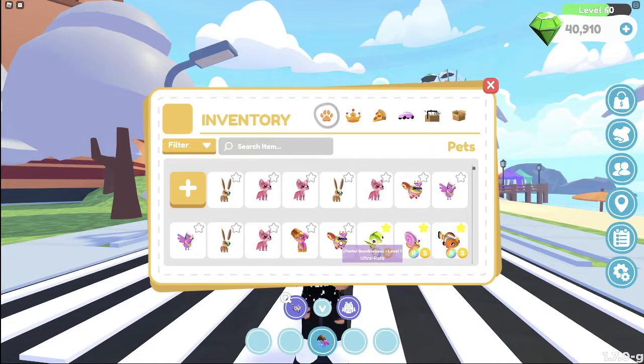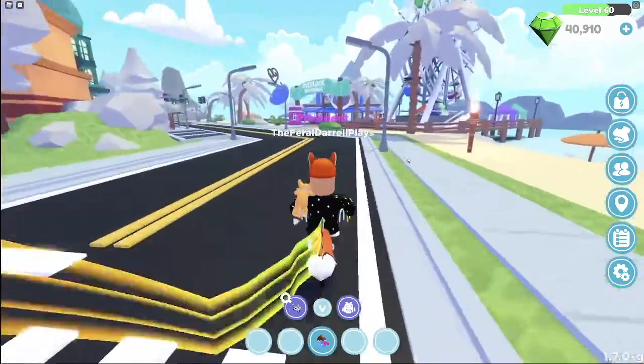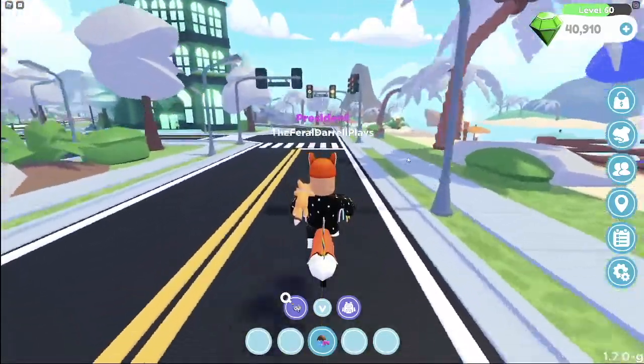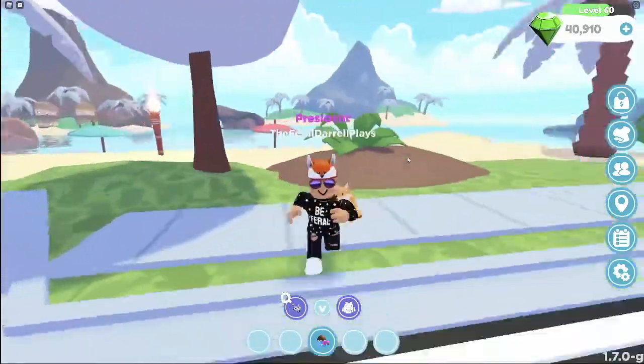So let's go over every pet we got: two Pastel Bumblebees which are ultra rare, one Spotted Pup, four Peachy Pandas which are rares, three Baby Bunnies, and two Mallow Birds. Pretty cute — we got some pretty good pets there. Nothing too rare. These pets were in-game for almost a month, so I'm pretty sure a lot of people still have these. There's not much value for these Easter Pet Pods because they were here so long.